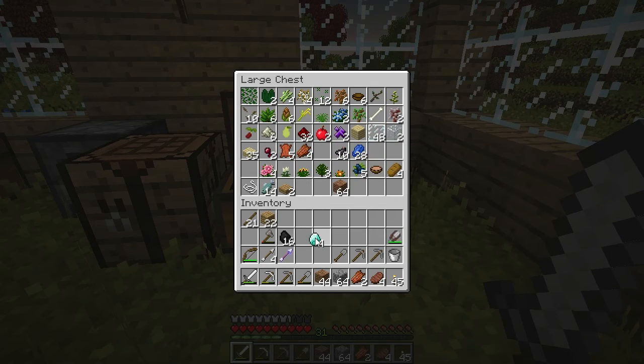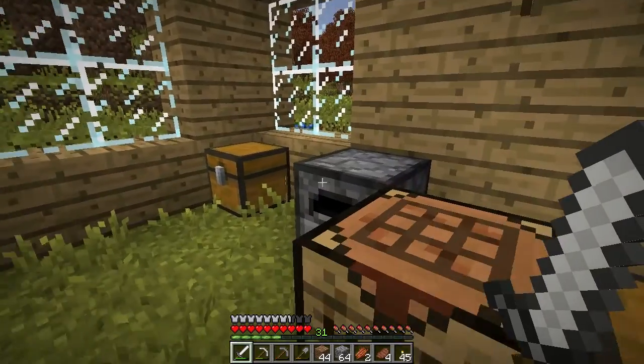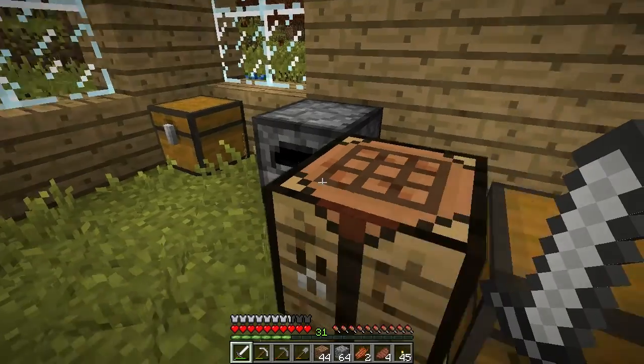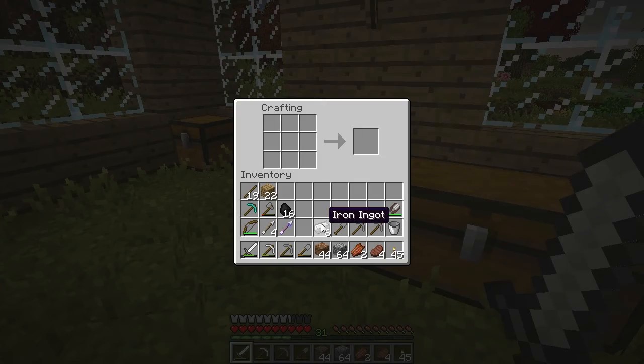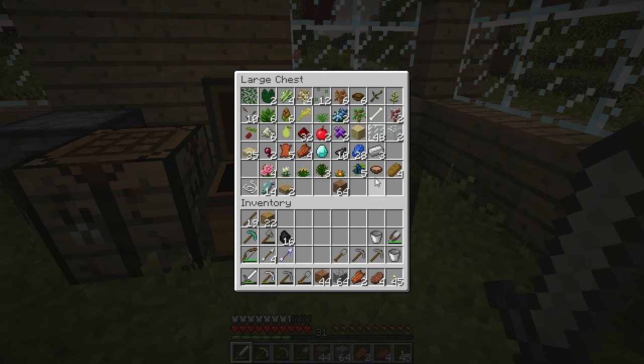We need our diamonds — three of them — to make a diamond pick. Now we can mine cobble or obsidian. I need to grab that, make a second bucket, and save the rest of the iron for later. Might need shears — who knows what I might need — but right now, keep it in reserve.